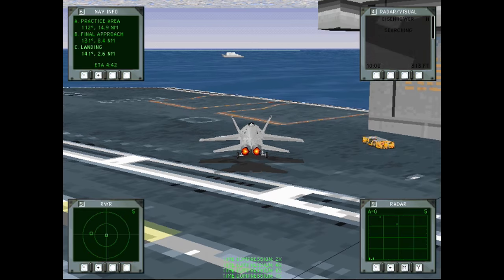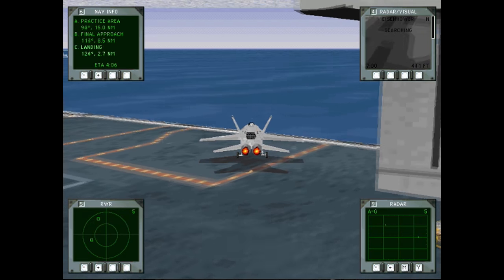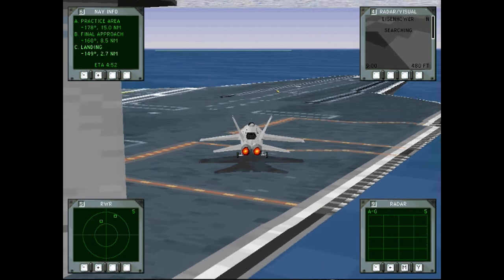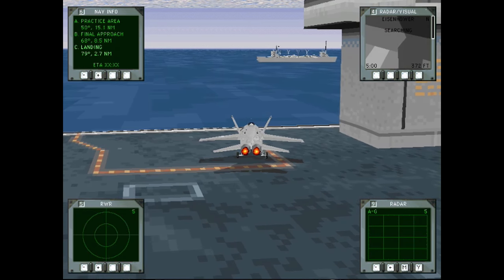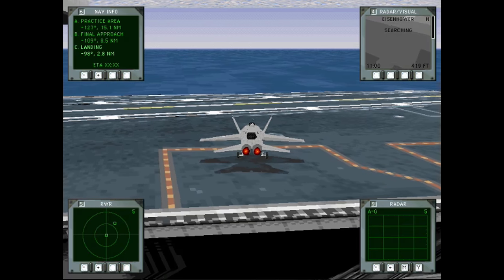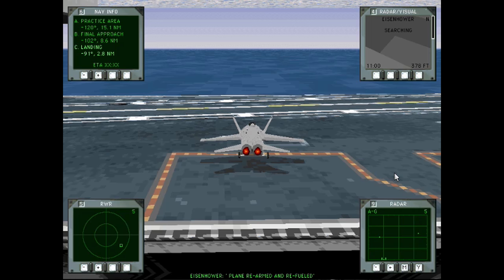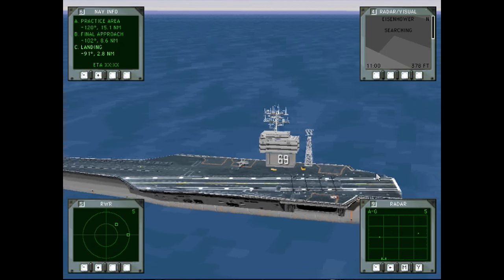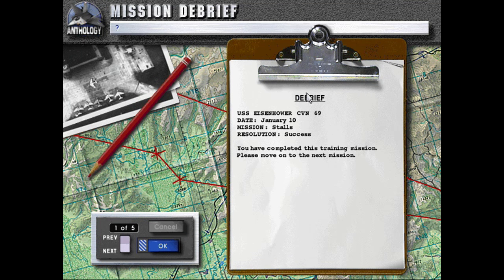We'll just go and park ourselves here — and accidentally hit the space bar there, sorry! Now realistically I think that would have just gone out and over to sea, but because of the way that hitboxes are modeled, the carrier just kind of absorbs it instead. Alright, we've come to a full stop and we've been refueled. That's it for this short training mission. Debriefing: CBN 69th, January 10th, mission stalls, resolution success. Completed this training mission.